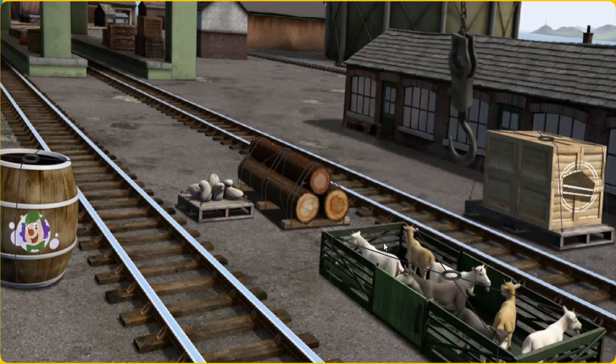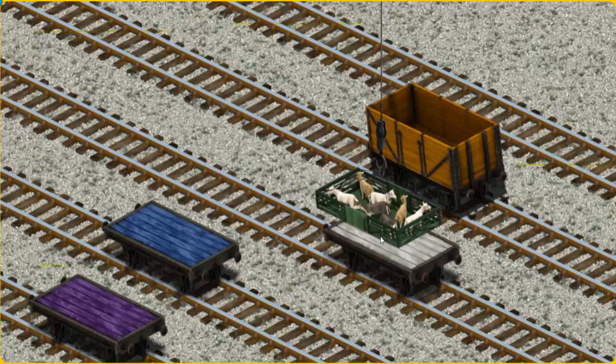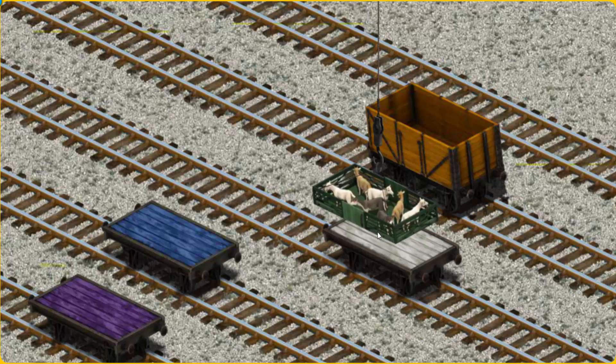You found them! Let's lift and load. Now the cargo must be loaded. Show Cranky where the white flatbed is.